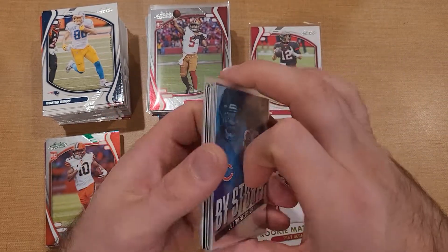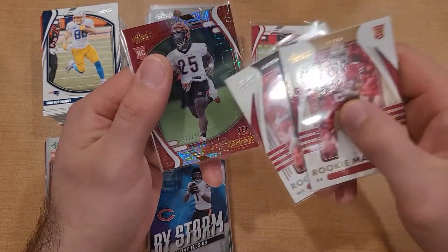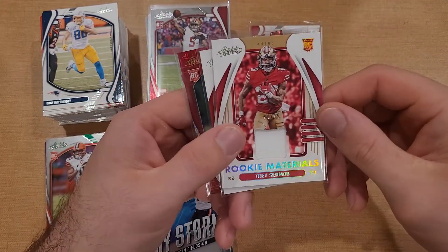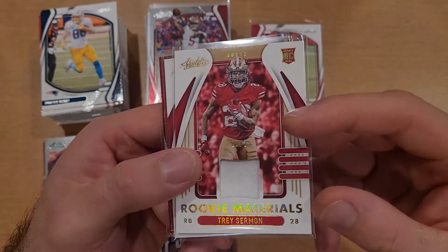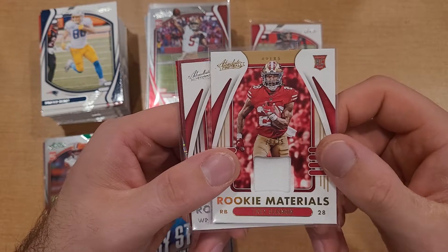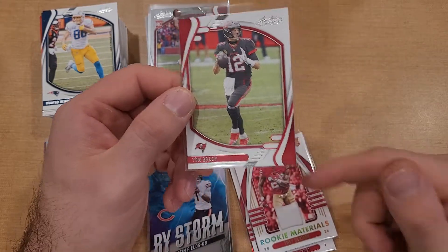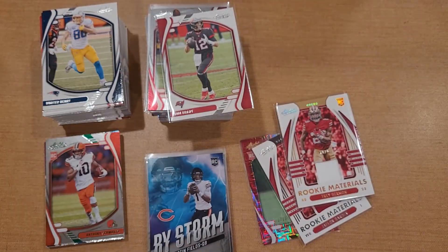Two Justin Fields both inserts. The big hits: a numbered 499 Chris Evans, a patch card of Jalen Darden - just a patch - and a numbered Trey Sermon out of 25, low numbered card, came out of the hanger. It's got a bronze-goldish looking color to it. And then of course the big hit is Tom Brady - we did hit Tom Brady base. Would have been cool if it was colored or numbered, but did hit a base Brady so can't go wrong there.